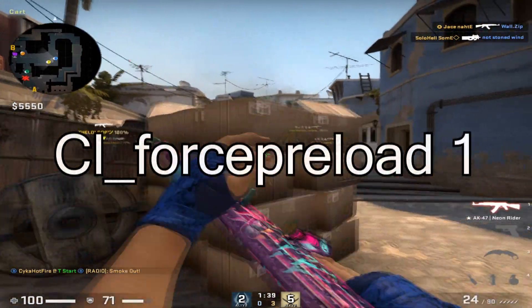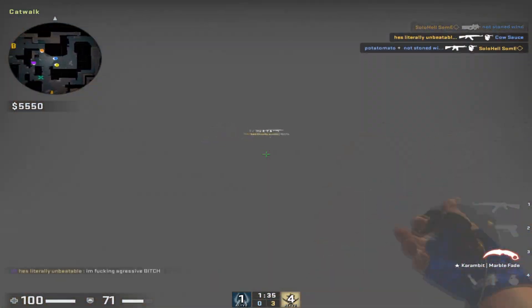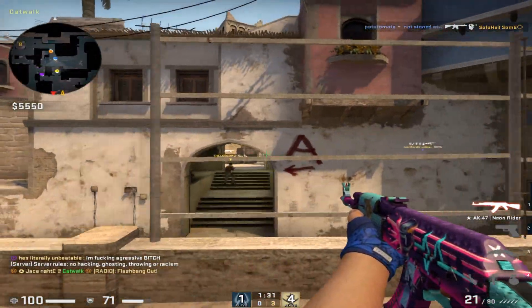Next we have cl_forcepreload 1. This pretty much preloads the whole map and sound so you aren't doing it when you're getting into games, making the map load faster and giving you better FPS.